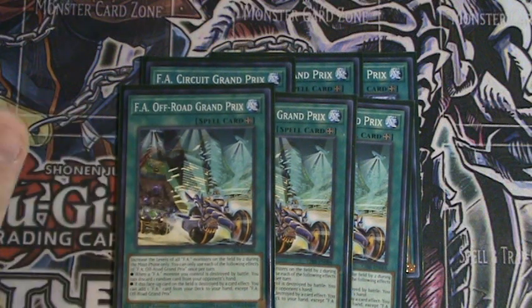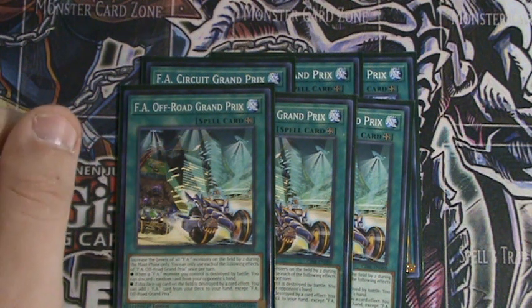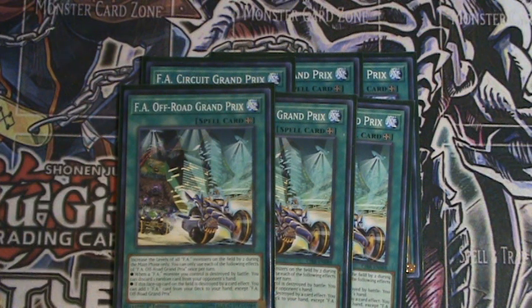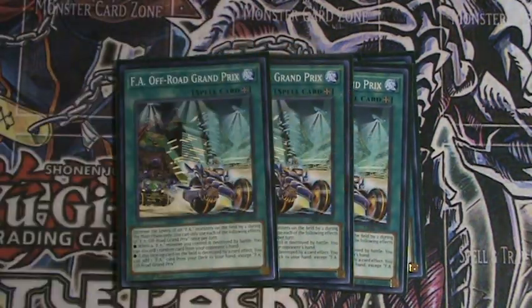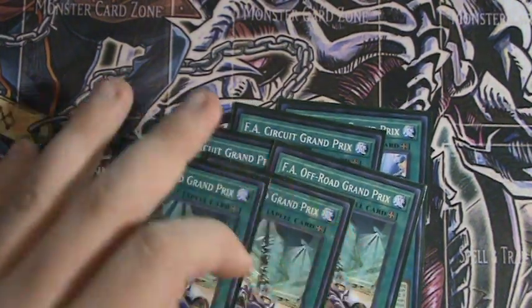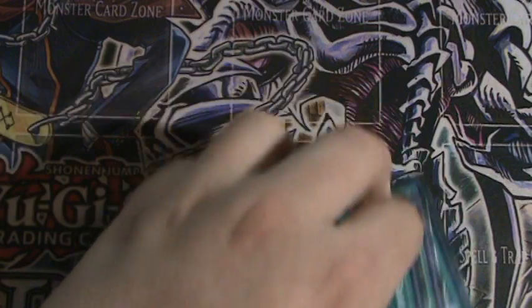FA Off-Road Grand Prix also increases the level of all your FAs by two during your main phase only. When an FA monster you control is destroyed by battle, you can discard one random card from your hand. Circuit Grand Prix is the better one of the two overall.